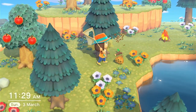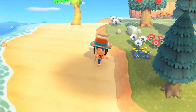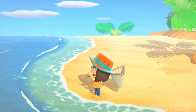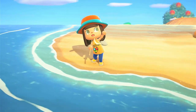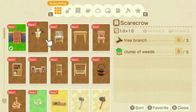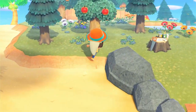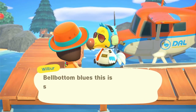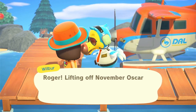We actually did get a DIY on this island's beach - please be something I don't already have from Tom Nook! It's Large Cardboard Boxes - not the best but something new at least. Let's go try island nineteen. We are almost at the end of our second stack - wow, feels like it's gone pretty quick. Let's go see what island nineteen holds.